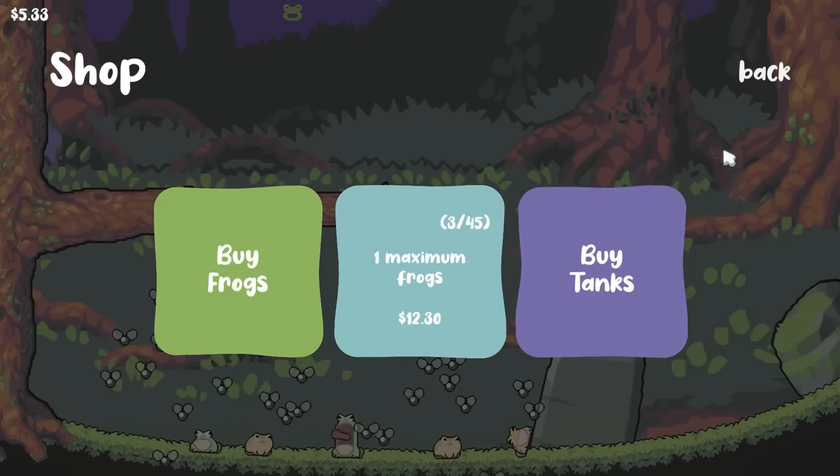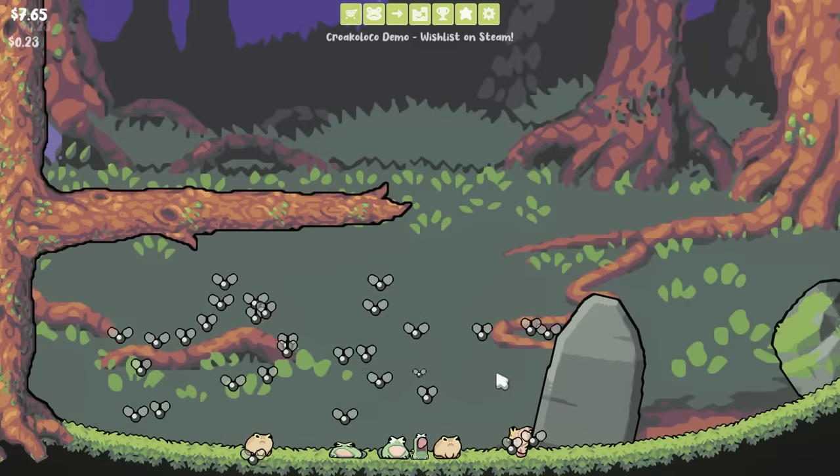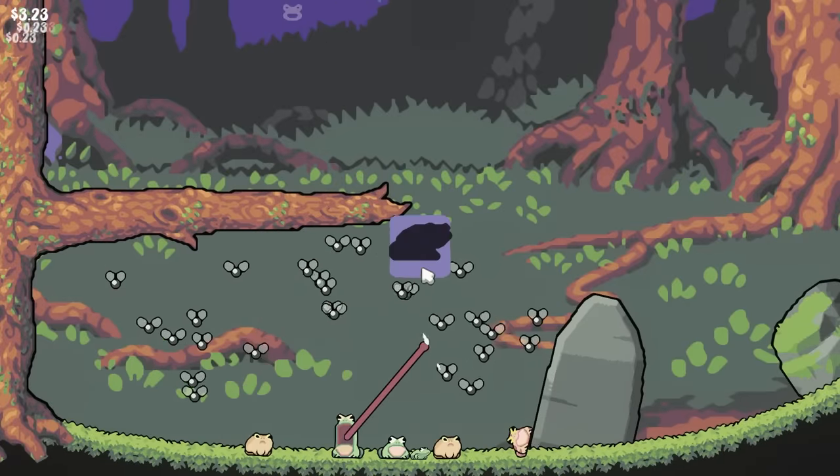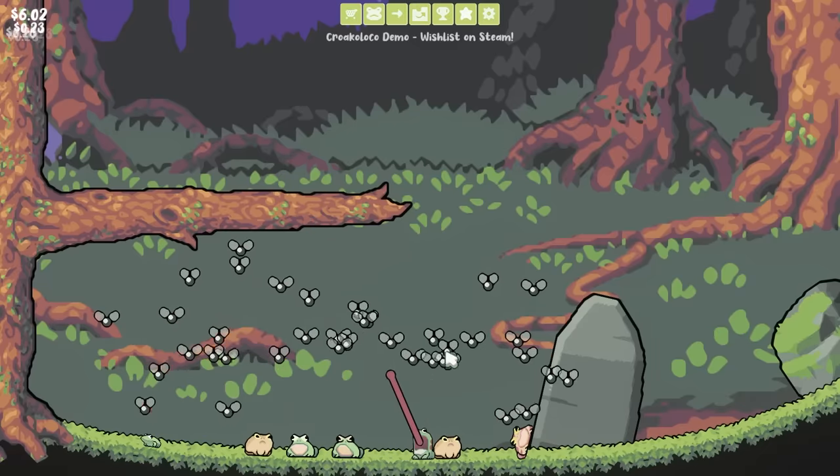Now we can get 2 more idiots in here. When we discover 5 more frogs, we get a new set as well. So we'll drop the first one in so we can start growing, and then before you know it, we'll have enough for the second one. That was way quicker than I thought — a purple one! That's gotta be even better. That's gotta be epic or rare or something. That's gotta be a good one.